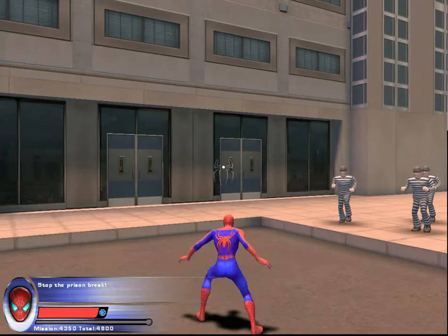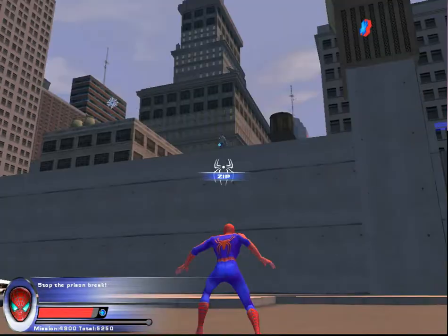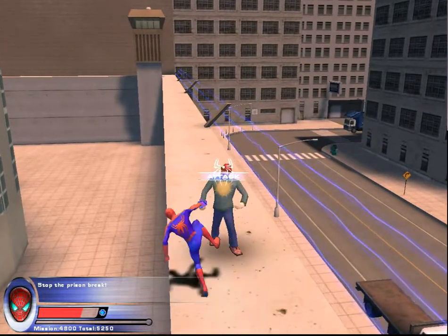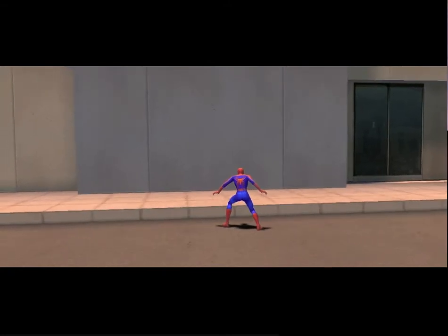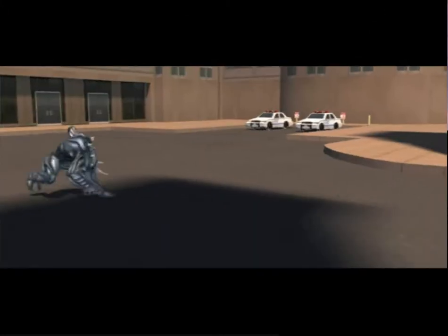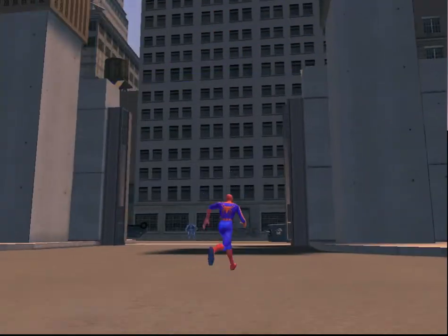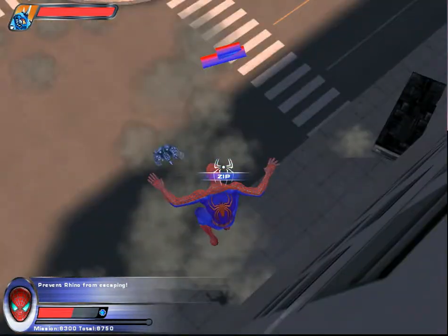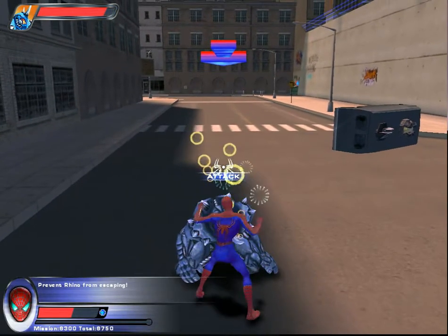We got this boss fight with Rhino, guys. Let's see if I can do this. Oh damn, no anti-aliasing. It doesn't tell you what to do, it just shows you pictures. Alright, jump and then punch him in the face. And I'm not even going to read that stuff at the bottom.